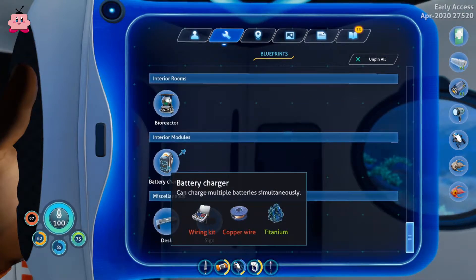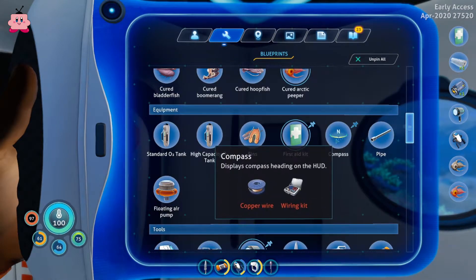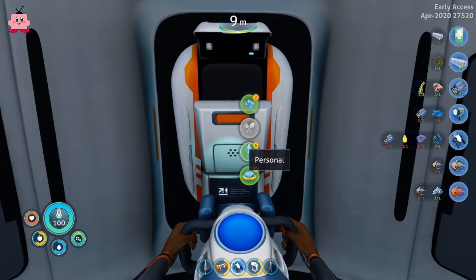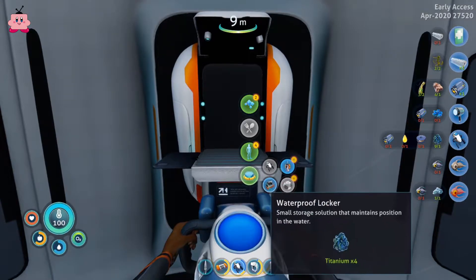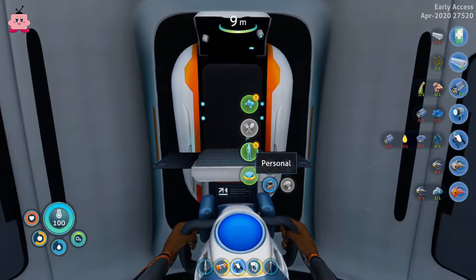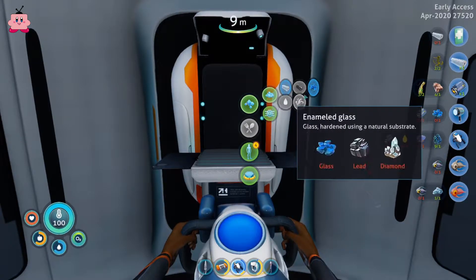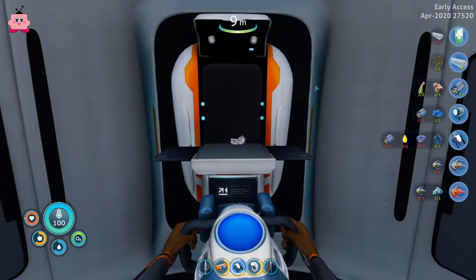What do we need for the battery charger? Yeah, we could do that soon. But before that I want the compass, and I really want the high capacity O2 tank. We can craft pipes, the floating air pump, and a beacon. And here we have glass — another battery, and copper wire. Let's make some glass. I don't think we need the quartz for anything else yet.